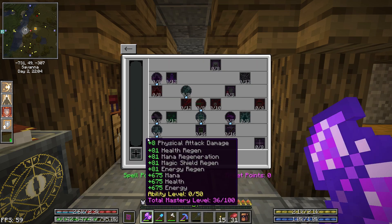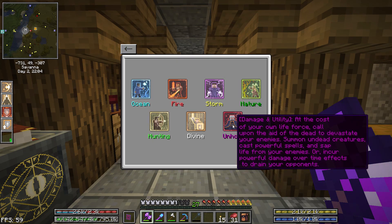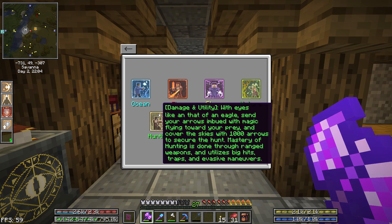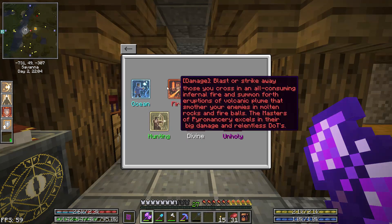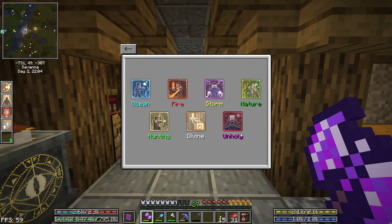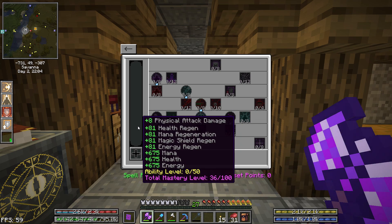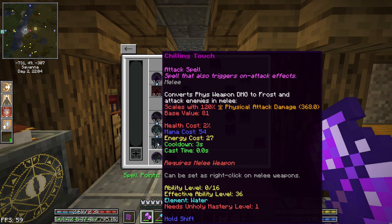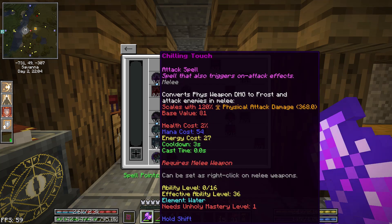Do we want to do unholy so we can summon undead and be an unholy paladin, which would be kind of cool? Or go with something like nature up here? Unholy might be the best bet because if we take unholy we're looking at a spec that revolves around using our health for mana, and we have a lot of health. If we went ranger we don't have any dex — it would be a terrible spec for us.